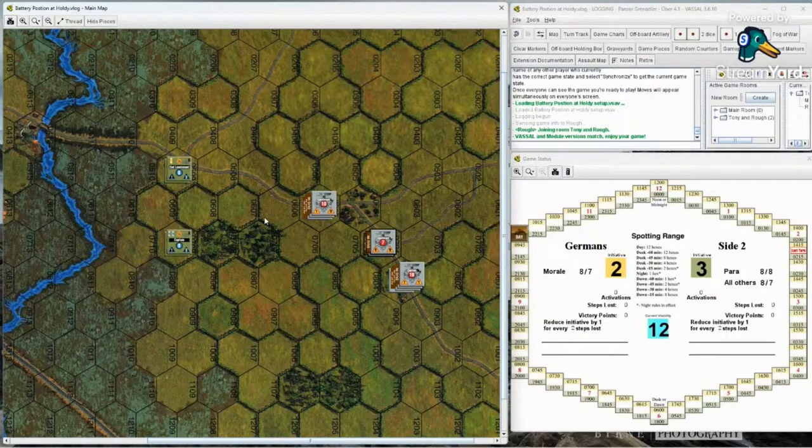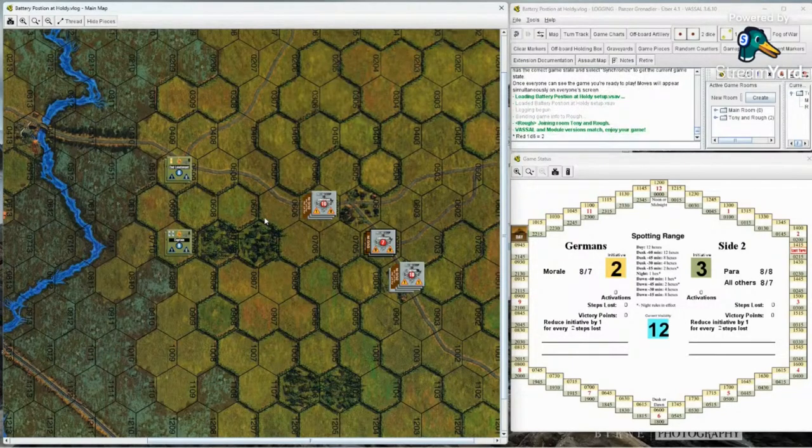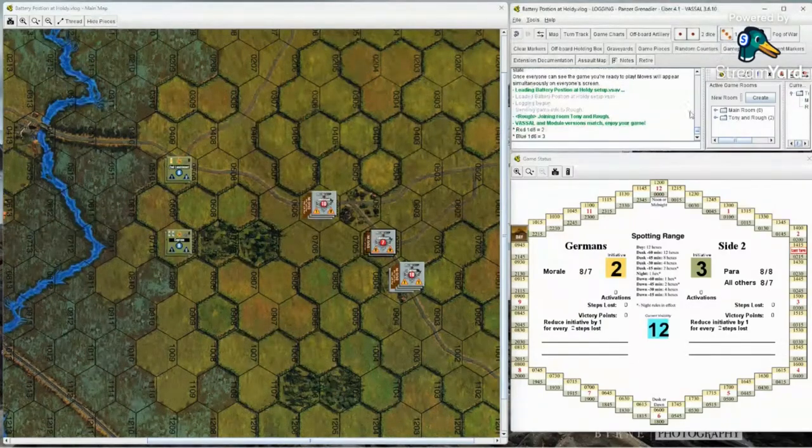We roll for initiative - it's one die plus your initiative rating. Ruff rolls a two plus two for a four. I roll a three plus three for a six. Six minus four is two, divided by two gives one - so I just get one activation ahead.